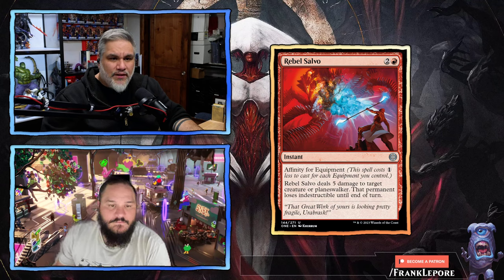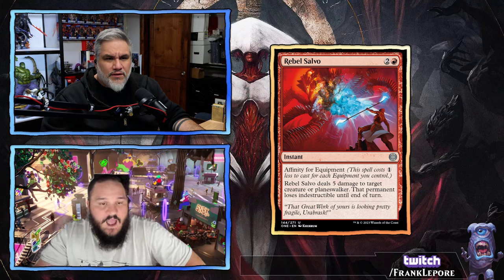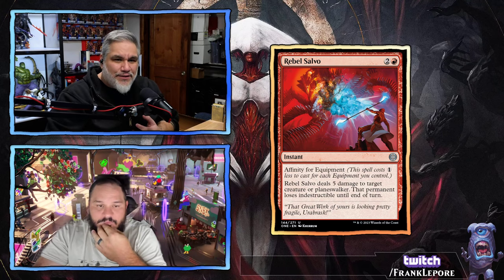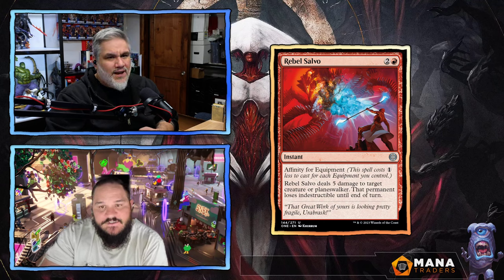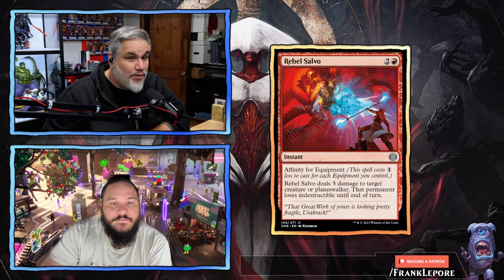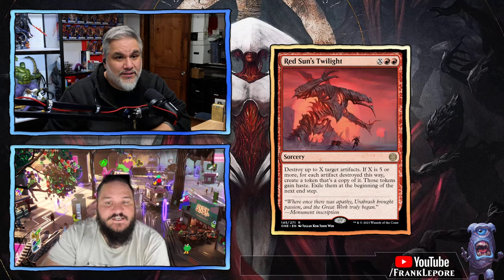Rebel Salvo — three mana for an instant with affinity for equipment. There's a very heavy equipment theme in this set and I kind of like it. Rebel Salvo deals five damage to target creature or planeswalker — that permanent loses indestructible until end of turn. This is great — we already played three mana. I was like, wait, three mana, and it has affinity, so you can drop this to like one mana. And indestructible goes away — it kills some of those indestructible creatures. This seems surprisingly good. Why does this even need affinity? Five damage to a creature or planeswalker and it loses indestructibility — this is a solid pushed removal spell. It's going to see sideboard play for sure.